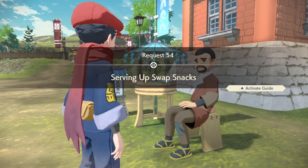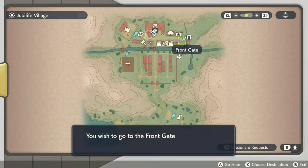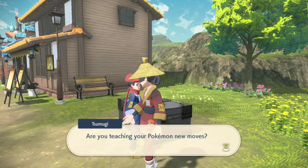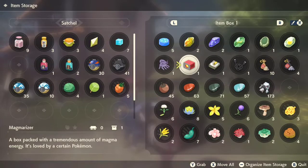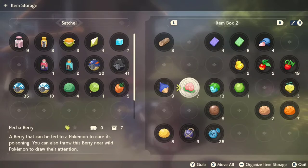Now Bon is looking for three key ingredients. They're really not hard to find whatsoever. He needs a soot foot root, a springy mushroom, and a hoppo berry. Hopefully you've got these items in your inventory — you can go ahead and check your item storage. I always have a pretty good supply of items on hand because I'm always grabbing items as I see them out in the field. I pick up pretty much everything that I see.